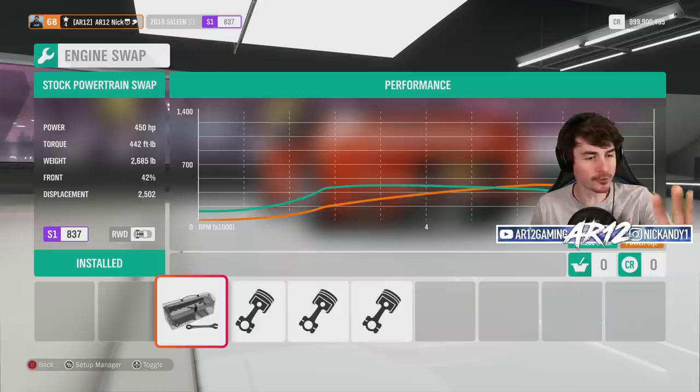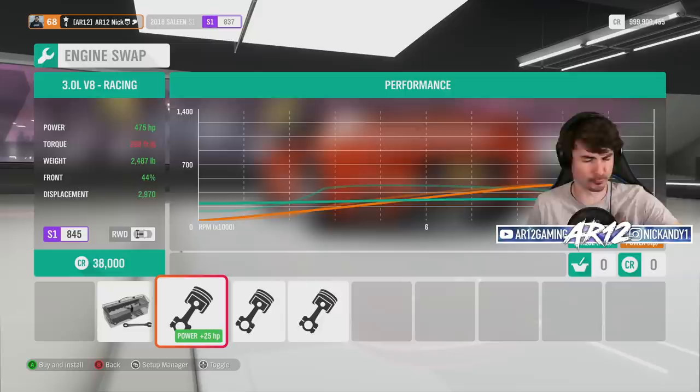Contrary to popular belief, I actually love the Selene S1 because I love the idea of these small, lightweight cars — you don't need a massive engine, just something designed to go around corners. I love things like this. But we have to ask ourselves what we want to do with it first. Let's take a look at our engine swaps. We've got our four-cylinder 450 horsepower engine and a three-liter V8 racing engine.